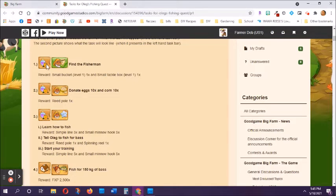In order to find this first task you do have to have your flower farm open, and it will show up on the flower farm task bar. The second icon shows you what it's going to look like on your task bar — that's the actual picture you will see. When you hover over it, it'll tell you that you are finding the fisherman, and once you find him it tells you what the reward will be.